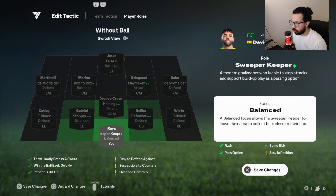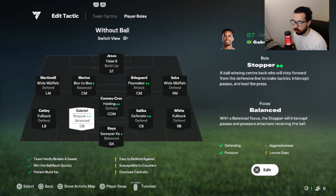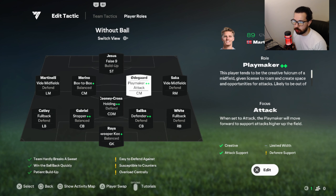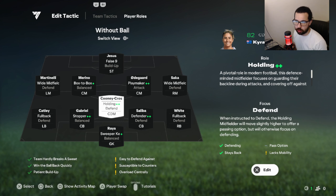Sweeper-keeper balance. Center backs: defender-defender or stopper plus, whatever you want. Left back and right back: both full back defend so they don't go forward and sit deep. CDM: holding plus defend so they don't move out of position — they literally sit as a number six, like Sergio Busquets for Barca or Rodri for Man City when they're parking the bus.